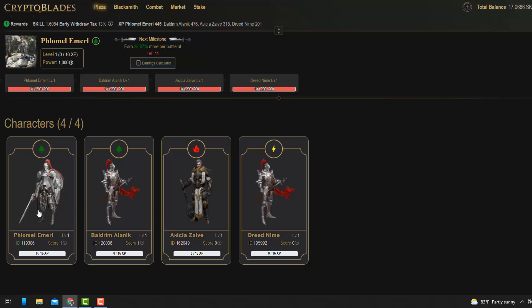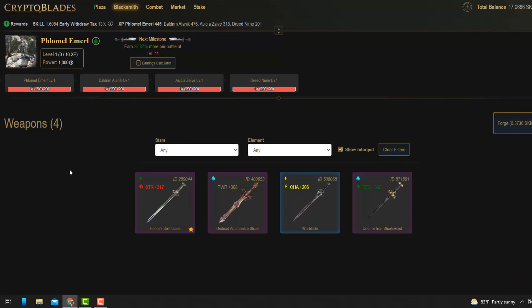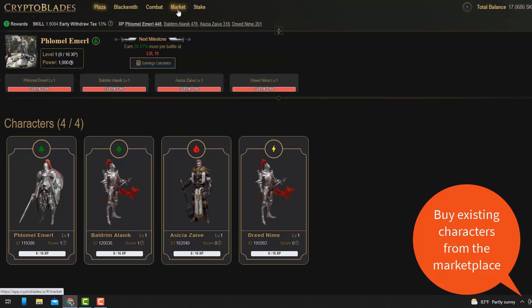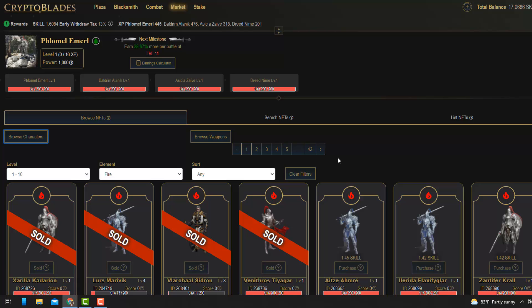So what you do is there's a button on the right-hand side to recruit — I can't see it anymore because I've already bought four characters. When you buy these characters, each has different XP and strength. When you battle other characters you can either win or lose, and when you win you win SKILL. You then pair your character with a weapon — there's a blacksmith at the top where you can forge. Now if I were starting again, I would go to the marketplace and browse characters there.